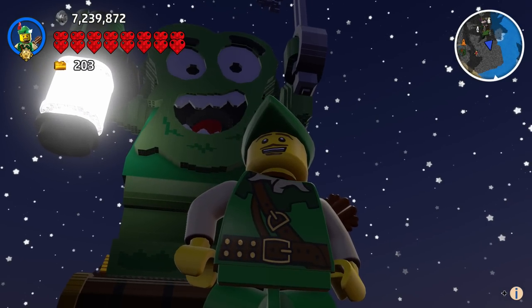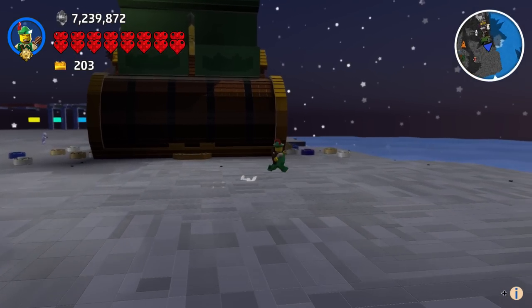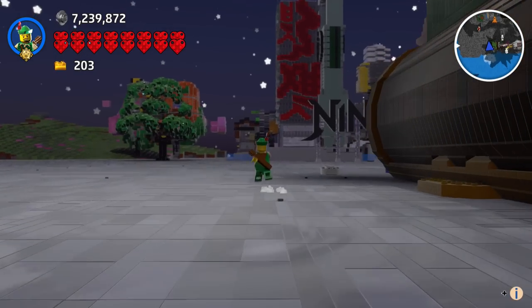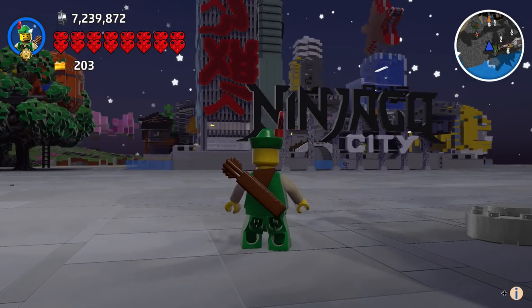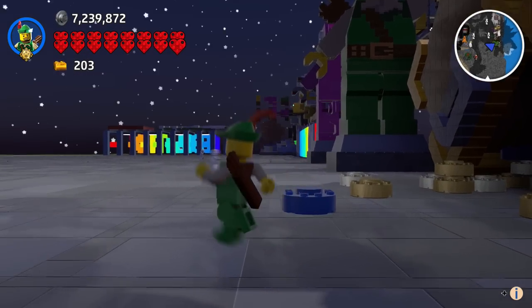I am definitely looking forward to a return to the more practical brick builds that are usable — the Ninjago City one was definitely an all-star right there. These ones are all kind of cool, but they're not very practical. This one is kind of funny though — I never would have found that hidden interior. That's just funny.